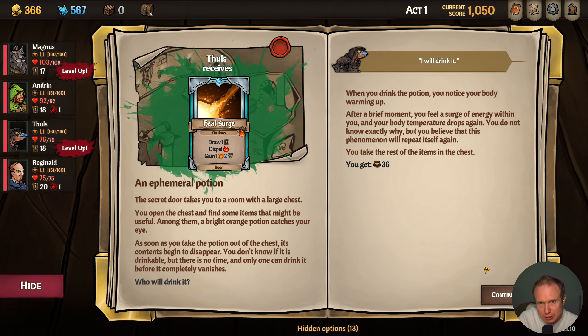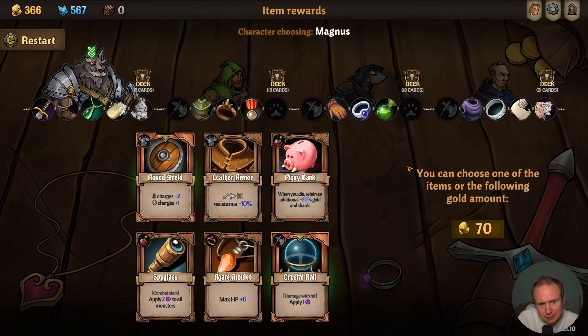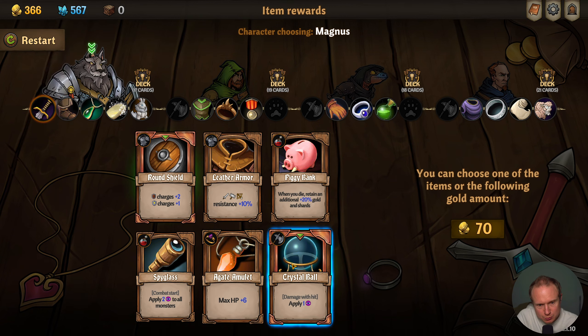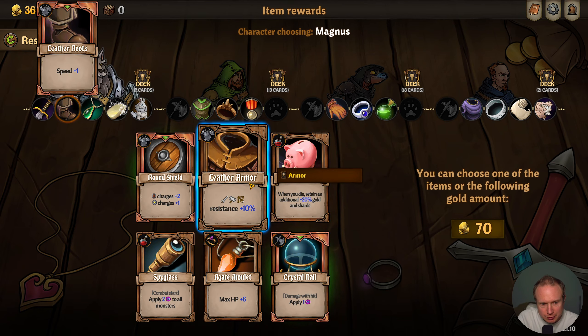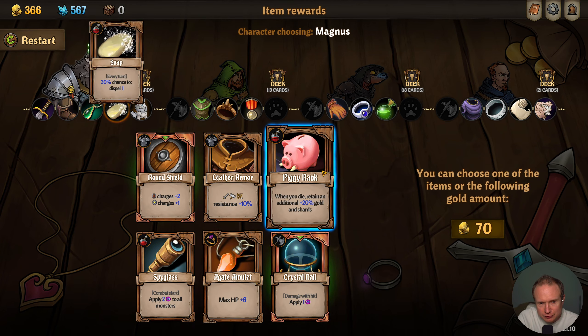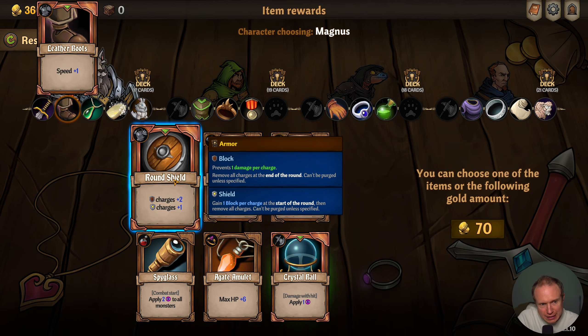Okay, so this gives us a free thing that dispels fire, gives us energy and resistance — that's nice. Probably would have been better on the tank in hindsight, but that's okay. And we get some items: right now we have some leather boots which is pretty decent. We could give a crystal ball to someone — nobody has leather armor at the moment. The agate amulet — do we already have one of those? Piggy bank — don't care about that.